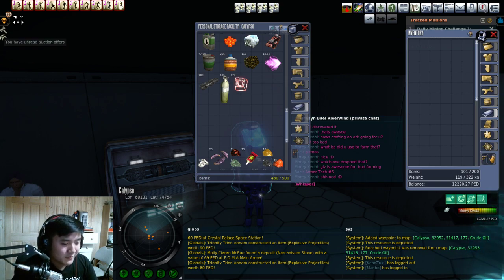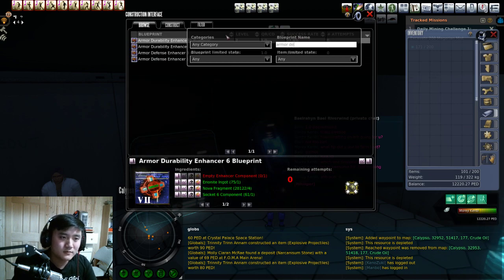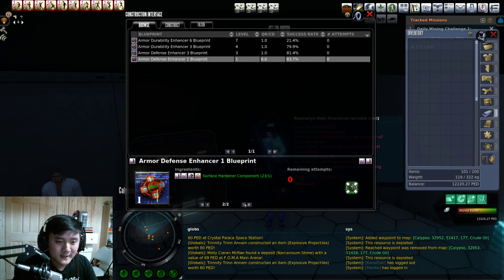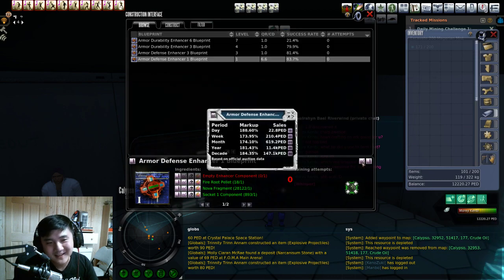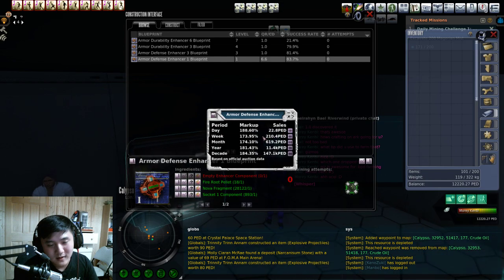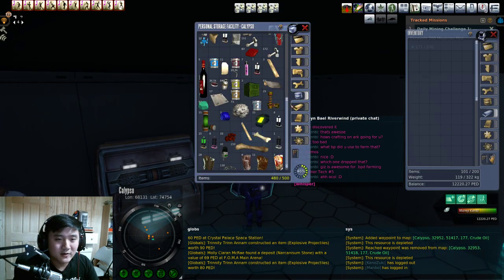We want to do armor defense one - what does that need? I have some quality rating on it. I'll give you a theory because I'm not going to click this blueprint - it's not actually a very good blueprint to click. You see the sales number? Whenever you craft anything, you want to look at the product it's producing. The product here is defense enhancers, and you can see how much was sold per day. Our weekly sales are 210, which translates to about 20 to 30 PED TT sold per day.